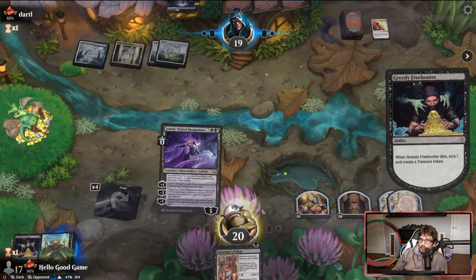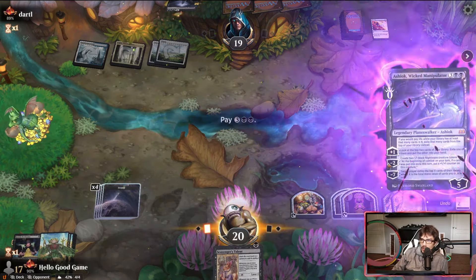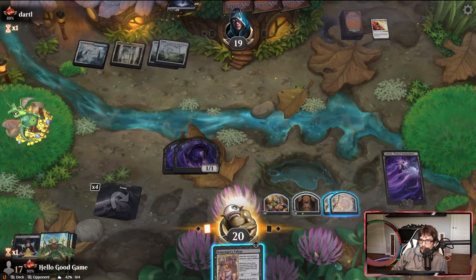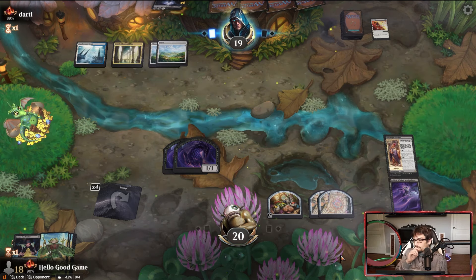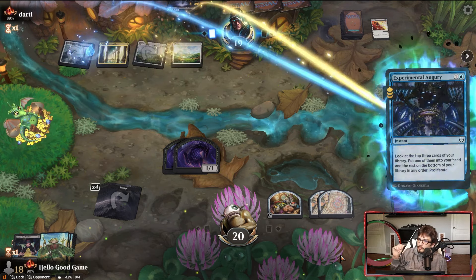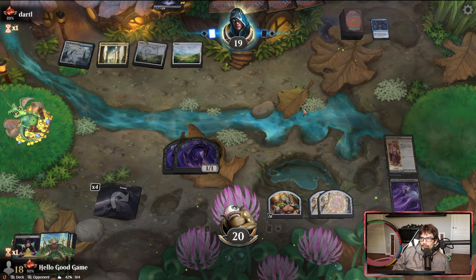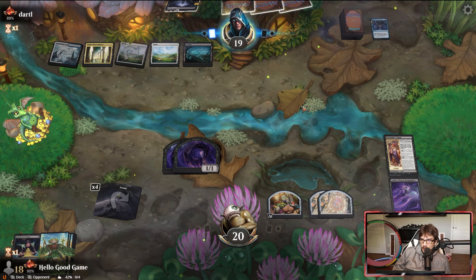They have massive card advantage here. Ashiok comes in and totally redeems us — just when I thought we were in trouble. Make some Toucan Sams. Experimental Augury in their main phase, looking for a land I assume. We see it enter here — three cards left in hand, three available mana on the turn.